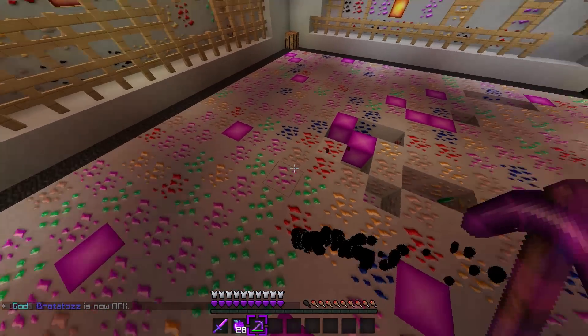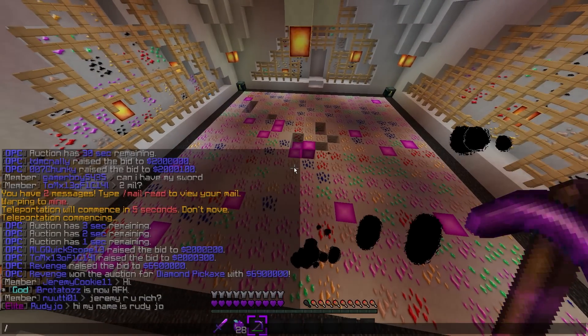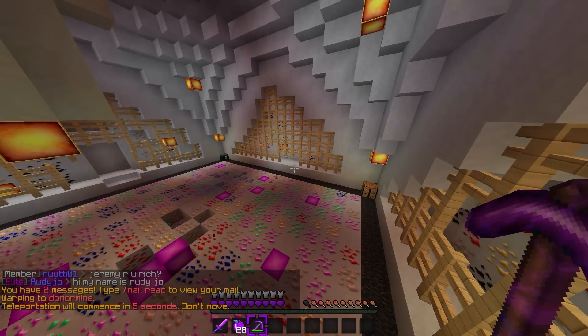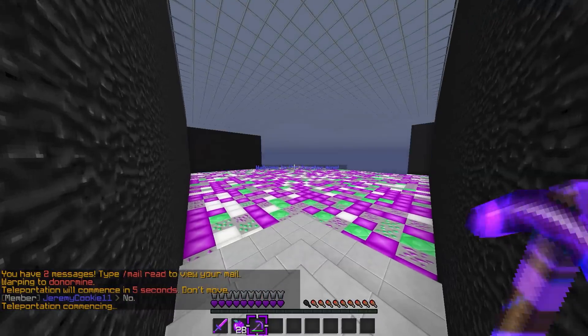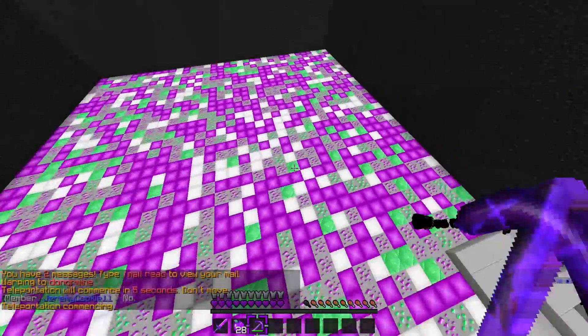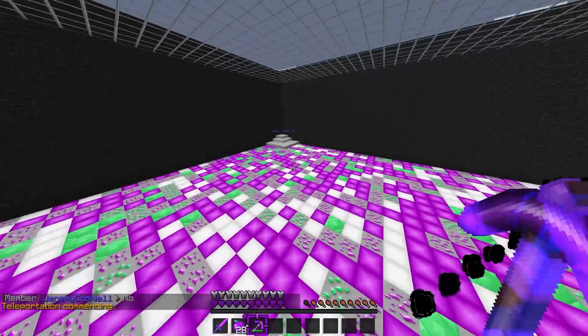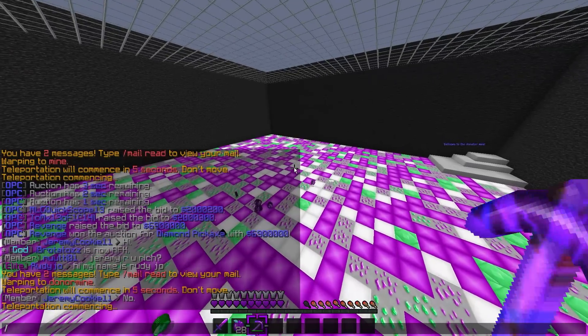If you donate you can do slash warp donor mine, which is much better than the normal mine. Over here you only get diamond blocks, diamonds, emeralds, emerald blocks, and iron blocks, so you do get a lot of money in this warp. You can also do slash warp casino.